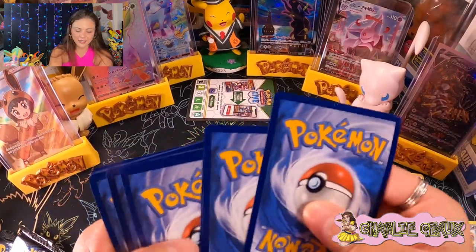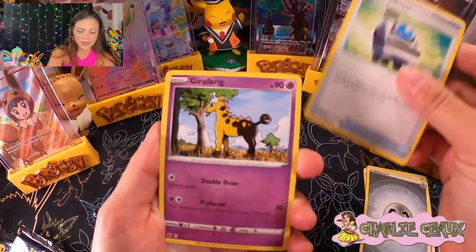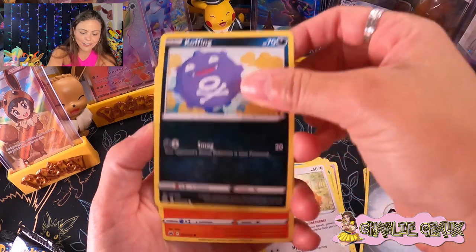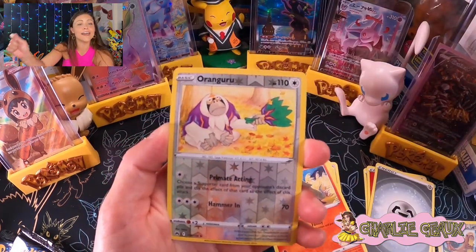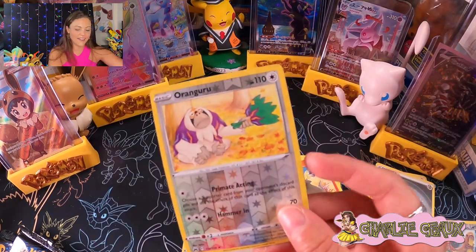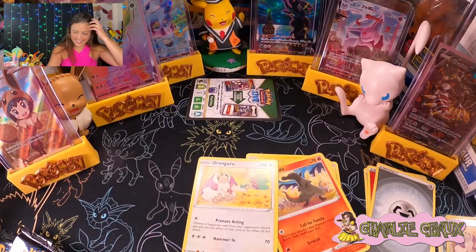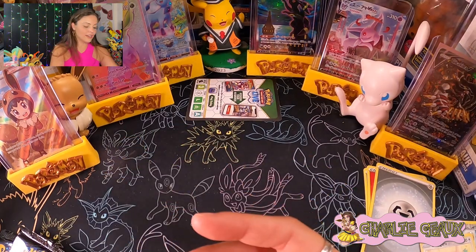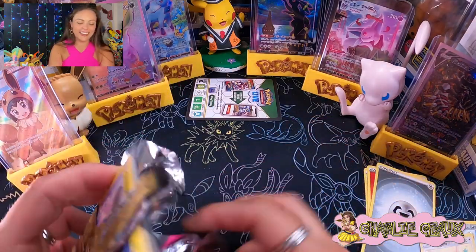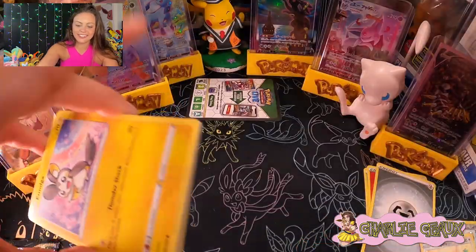There's your code card. Some steel energy. We've got the Rescue Carrier, Girafferig, Pincurchin, a Galarian Mr. Mime dancing around, Sunkern, a Bidoof again, Coughing, a Salandit, reverse holo Orangaroo fanning you with his fan, and three, two... a regular Orangaroo. We just got double Orangaroo magic! No big pulls on this one, but we did get double Orangaroo. He always looks like a very wise Pokemon — like he knows everything but kind of stays silent.